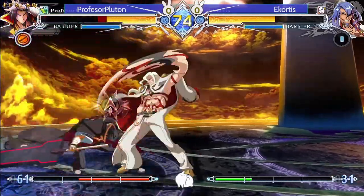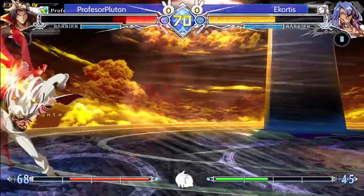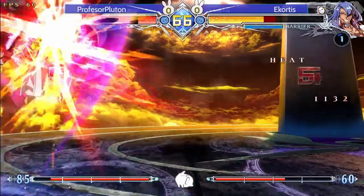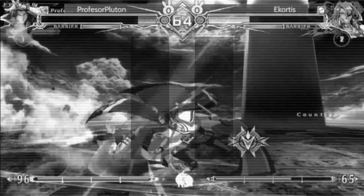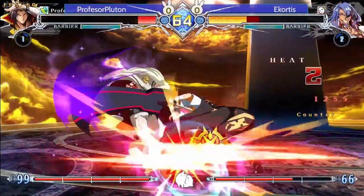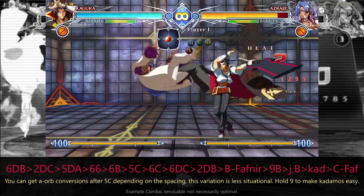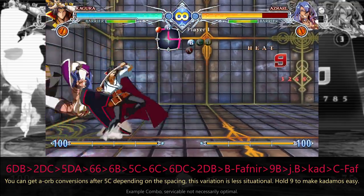Ikortas drops the combo but gets a reset, and Pluton decides to use his burst. The double jump JC gets clipped and Ikortas gets another combo. Excellent C Fafnir on the overhead. Great 60B Ashtaha to evade the attack and gets a side switch, but he left so much damage and positioning on the table — that could have been 4K and the corner if he had gone for 2DC Naga, 5DA Hydra instead of B Fafnir.